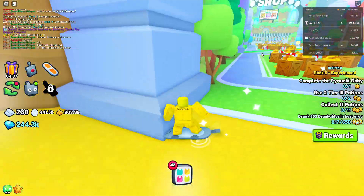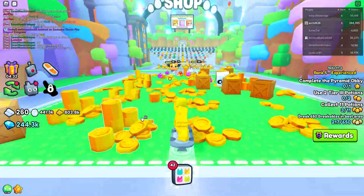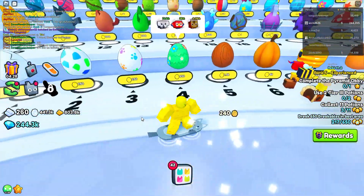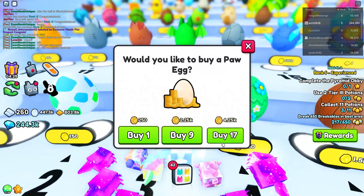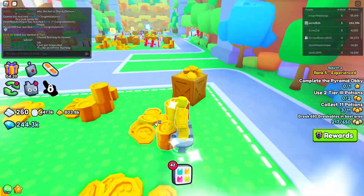Once you complete that area, hatch a bit of eggs — it's going to be a lot easier. There are eggs there and you can buy more egg things. Oh crap, I just got a parrot!